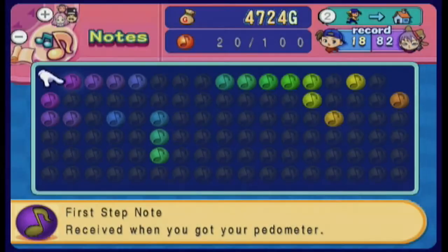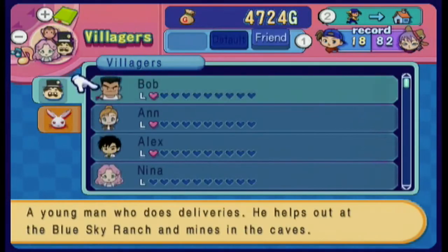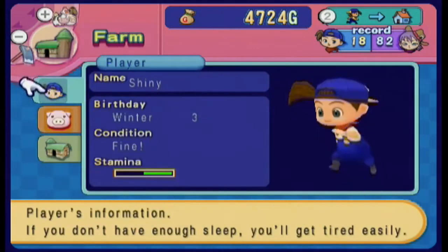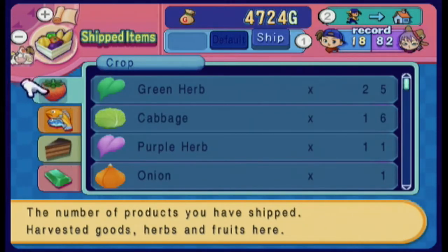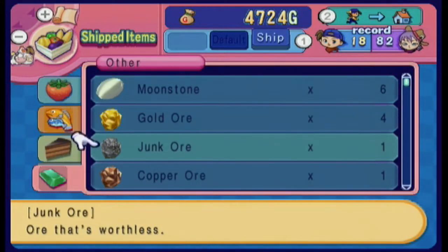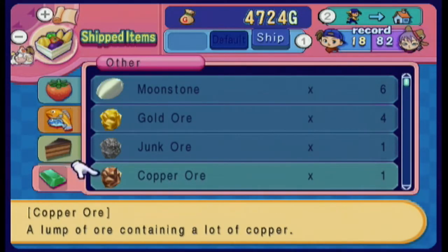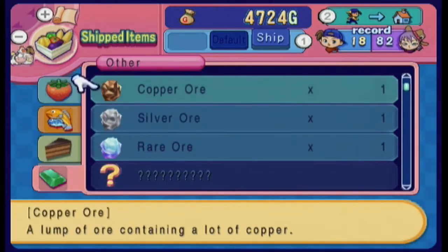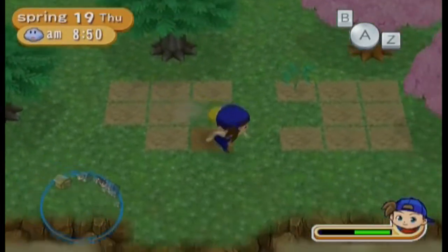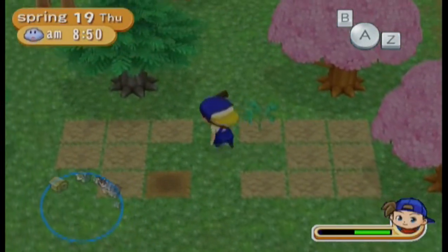I want to take a look at a few things here. That's only three characters still at those many hearts. Next: 25 herbs and 11 purple herbs, so very soon the people I've been waiting for will finally move in. As for ores — gold, junk, copper, silver, rare — one, two, three, four and five. I've shipped one of every ore already and six moonstones. So I'm going to be unlocking four people very soon.